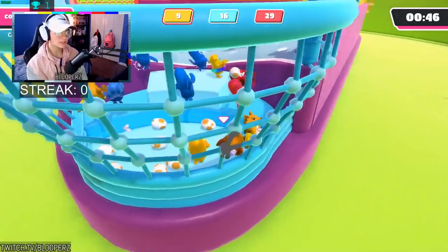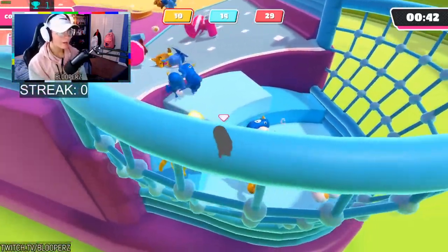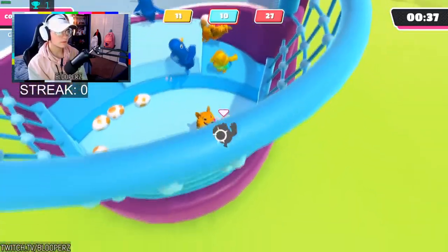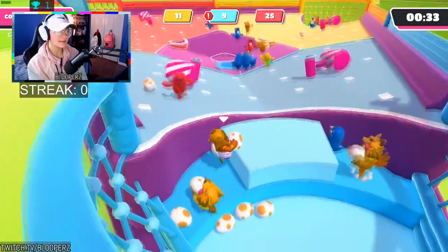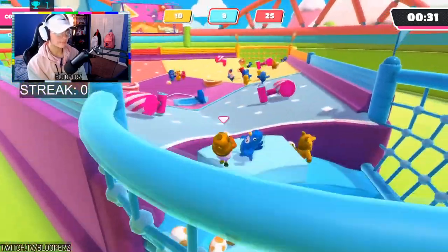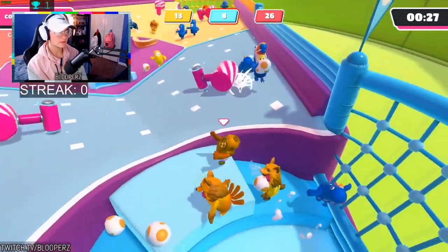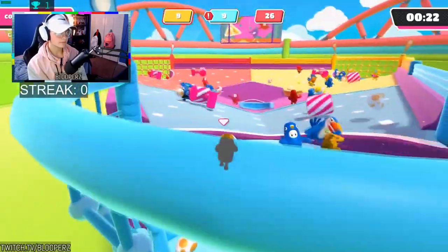For Egg Scramble: same recommendation as Hoarders. Make sure the team with the least amount of eggs stays that way. Work with another team to succeed — for example, if you're on yellow team and blue team has the least amount, work with red team to get all of yellow's eggs out of their basket. Just throw them out — you don't have to put them in yours. Just make sure they don't have any and then you both qualify. It's that easy.